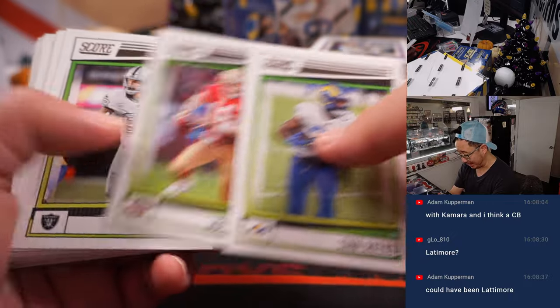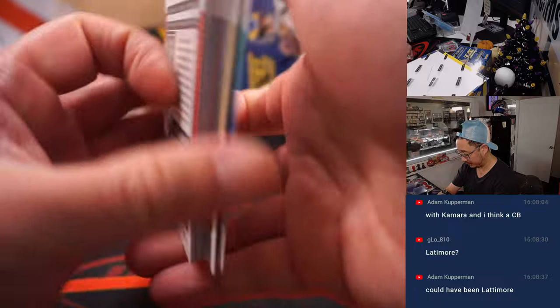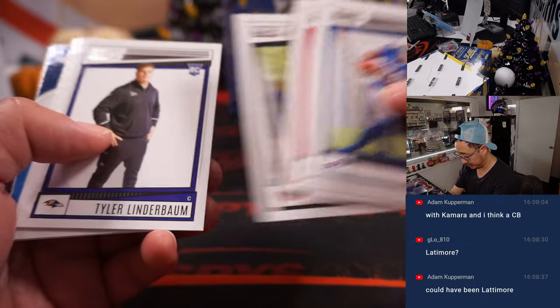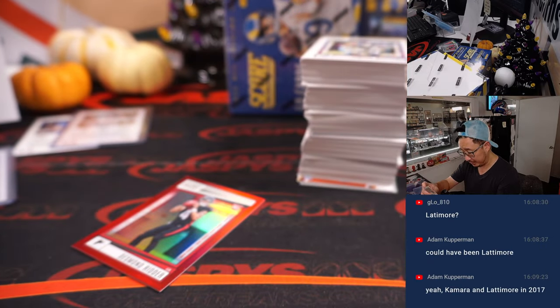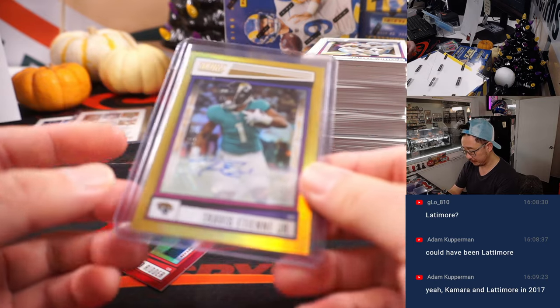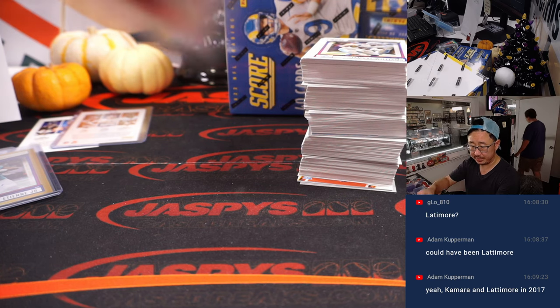Where does Cam Akers end up? Looks like he's out of favor with the Rams, or unhappy with the Rams, or maybe the feeling's mutual. He might get a fresh start somewhere else. There's Travis Etienne Jr. autograph, 29 out of 50 — that's for the AFC South, Jaguars, Chris. And there's a Desmond Ritter, 10 out of 20, for the NFC South — that's also for Chris. He has both Souths, AFC and NFC.